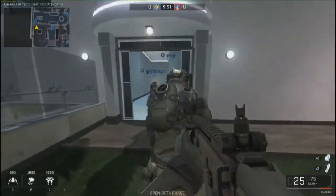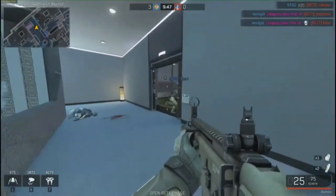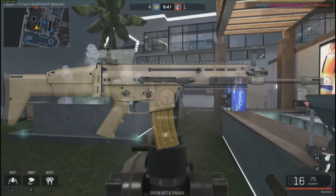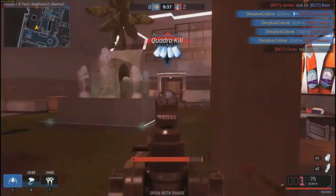Hello, and welcome back to another Ironsight's Weapons Guide. Today's weapon is none other than the SCAR-H, a powerhouse of a weapon firing the 7.62x51mm round — a hard-hitting round with moderate recoil.